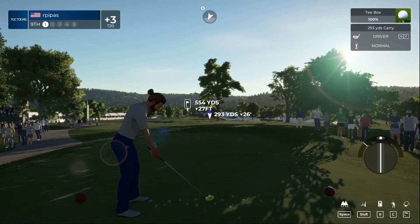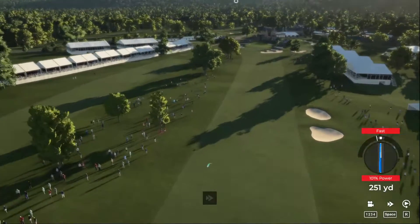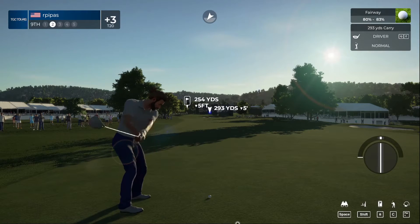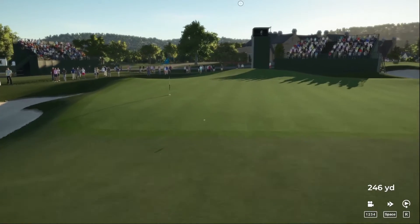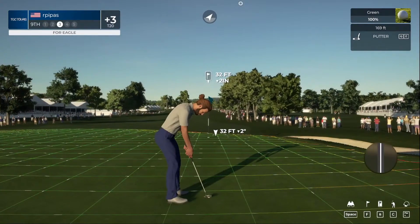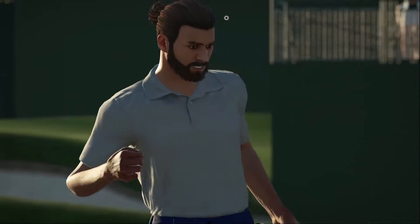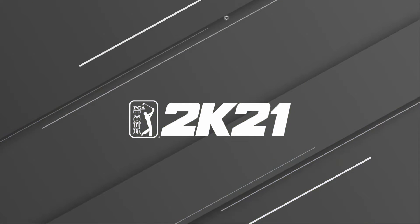Teeing up on a par five. Going to get a little aggressive here — try to go for this green in two. Shot number two, we're going to hit the driver off the fairway. Not too bad. Eagle putt — looking to get this close, set up a birdie. If you can pot this one, it will be for eagle. Looking really good — we actually made the eagle putt! High five! So that brings us back to even par for the round, one over for the tournament.